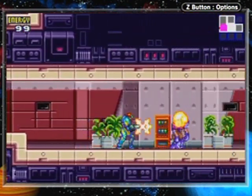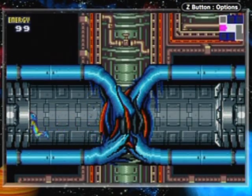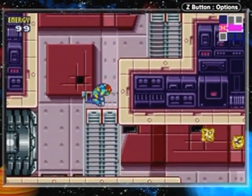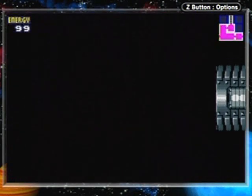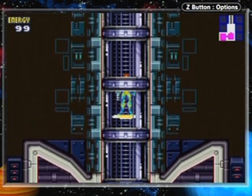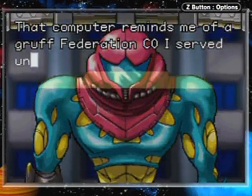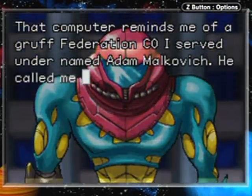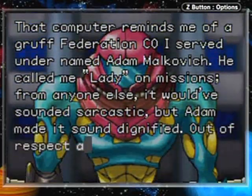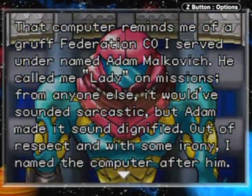Over here, another zombie researcher — we've got a couple of zombie researchers actually. It's a blocked-off room, sort of a preview of what's to come. I'm going to flop on up here. Heading into another cutscene. That computer reminds me of a gruff Federation CO I served under — the name of Adam Malkovich. He called me 'Lady' on missions. From anyone else it would have sounded sarcastic, but Adam made it sound dignified. Out of respect and with some irony, I named the computer after him.